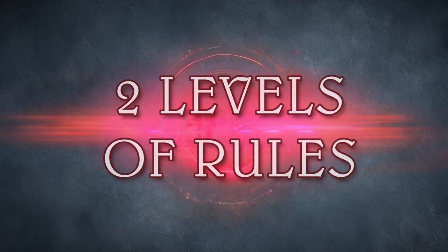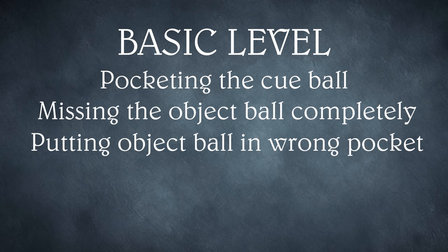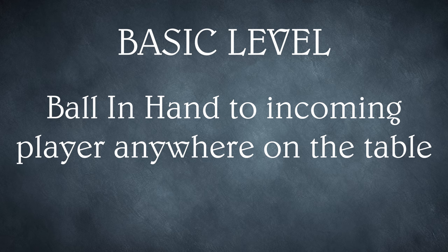I've come up with two levels of rules to deal with fouls. At the basic level, pocketing the cue ball, missing the object ball completely, putting the object ball in the wrong pocket, hitting the opponent's ball first, and pocketing the opponent's ball all result in ball in hand to the incoming player anywhere on the table.